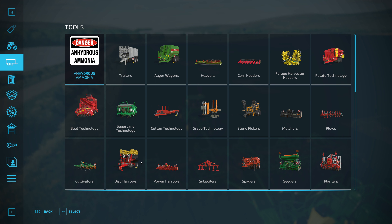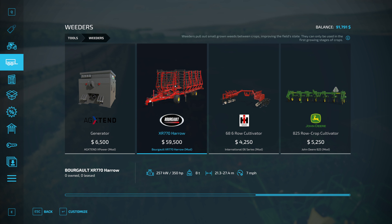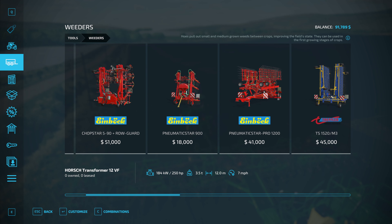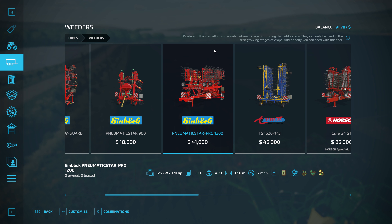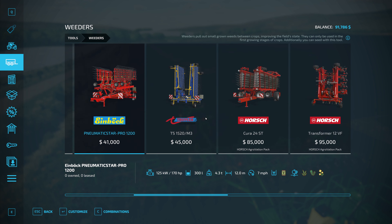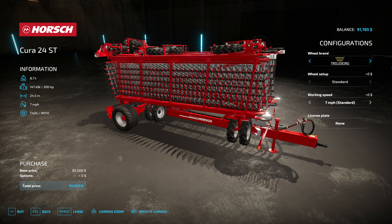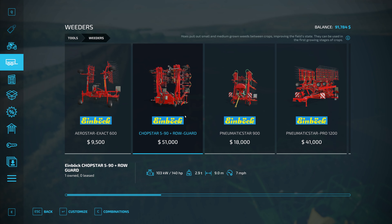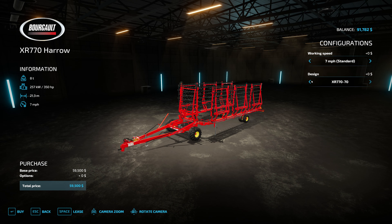Stone mulchers, plows, cultivators, disc harrows, spaders, planters, rollers, sprayers... weeders, there we go. We could look at maybe the Bergo here - that's up to 27 meters wide. The reason we're using the Chopstar is because it will do small and medium weeds, while most of the others just do small weeds. But since we don't have any weeds right now I don't think it'll matter. The Hors Aggravation is 24 meters - compared to our current nine-meter one, that would definitely speed up our process. Going from nine meters to 27 would make a huge difference.